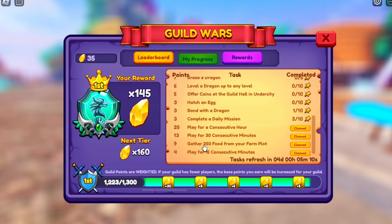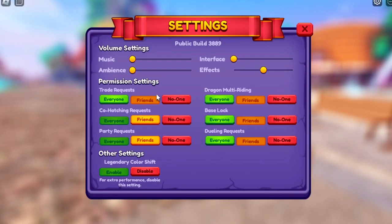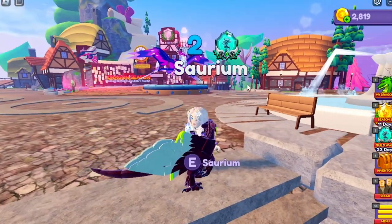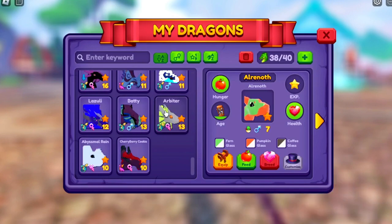There's also one in here for co-hatching - co-hatch a dragon four times. Honestly in my opinion this is pretty easy. I leave my co-hatching requests on to everyone, and over the span of a week I usually just get it done just being in the game. But you can also ask people to co-hatch with you, just by saying hey, anybody want to co-hatch?